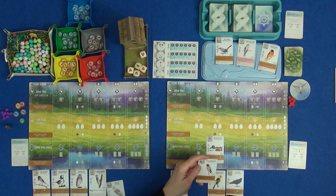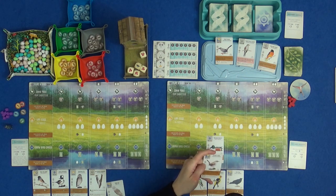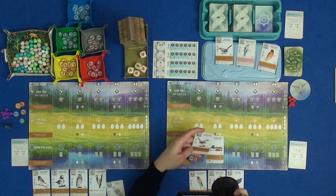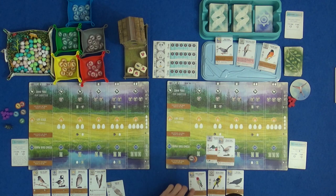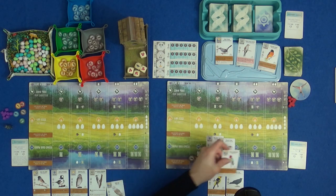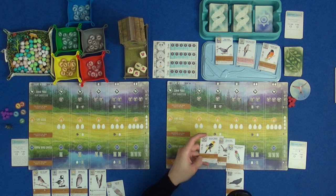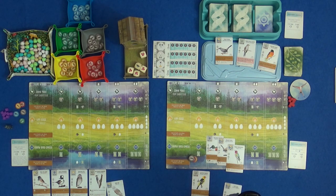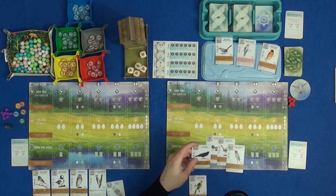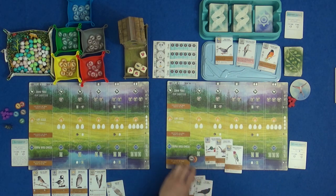These birds can go in water but they don't count towards my goal because they can go in any type of habitat. I want this kind of nest for the goal in round two. This bird can move to another habitat if it's to the right of all birds in its habitat. The Hummingbird takes any kind of food and everyone gets a food from the bird feeder when activated. I think I'm going to leave the Western Tanager and Fish Crow — I'll take these three birds. These both want worms and wheat, so I'll keep those and pay the other three as the cost.